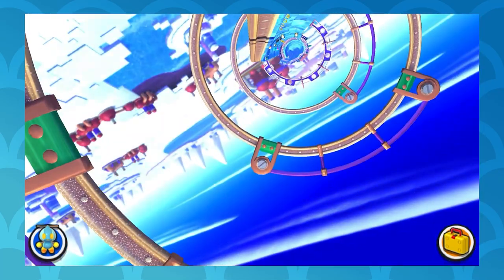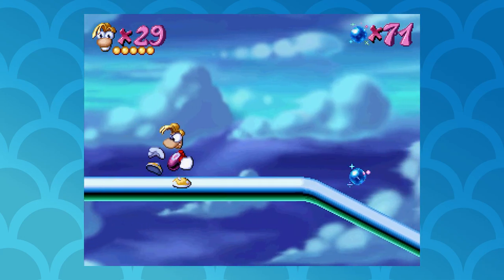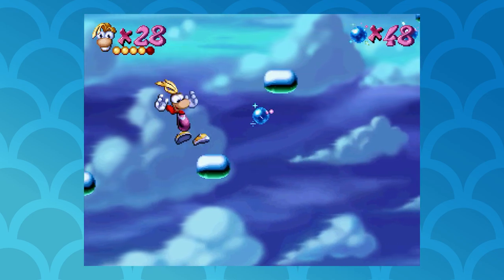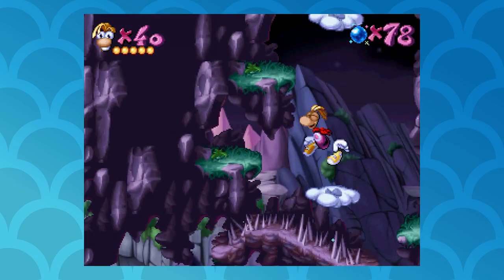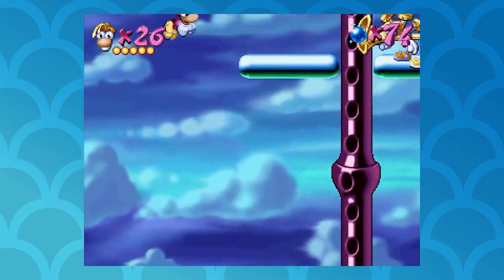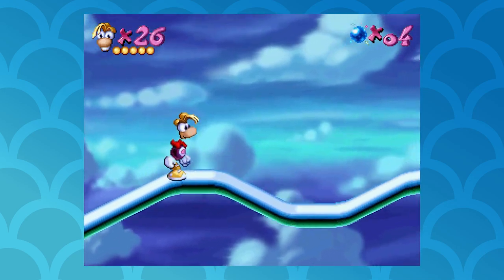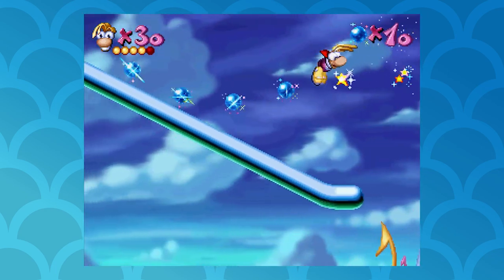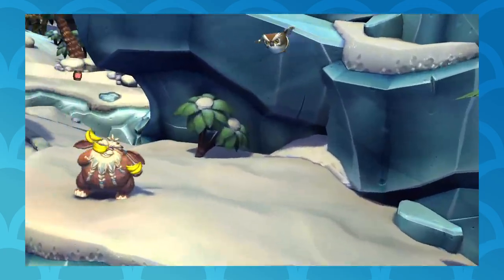One of my favorite winter levels doesn't even look like one. Allegro Presto from the original Rayman is a music-themed stage where you're platforming on a musical staff and avoiding sharp notes — it's not at all winter-themed, but every part of the staff has ice physics. Most of the rest of the game involves platforming off rocks, leaves, drums, and other surfaces with normal physics, but this one is start-to-finish slippery platforming. You can run, build up speed, and fling yourself into the distance in a way you don't really get to do anywhere else in the game. Allegro Presto's icy-but-not-wintry design shows how changing up the platforming physics can make a level stand out.